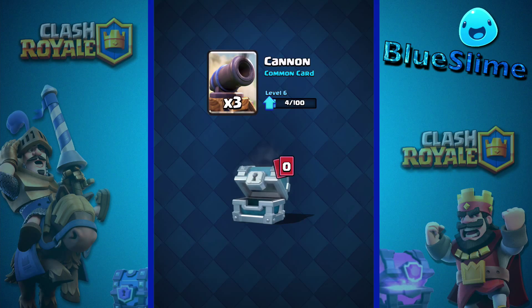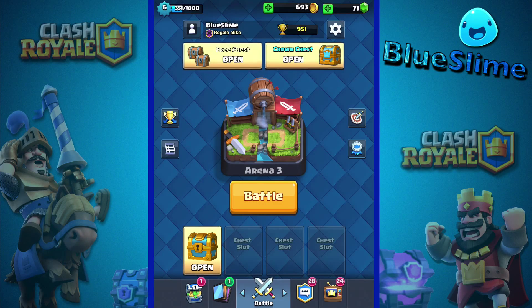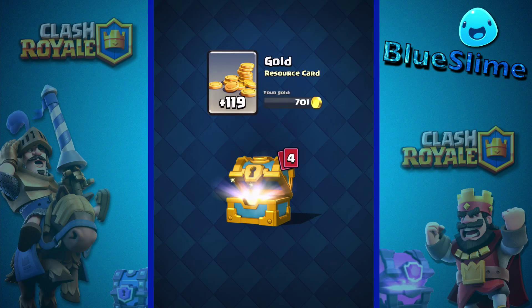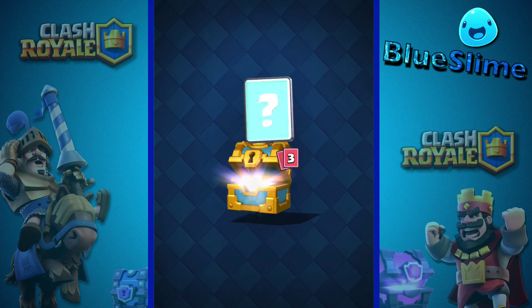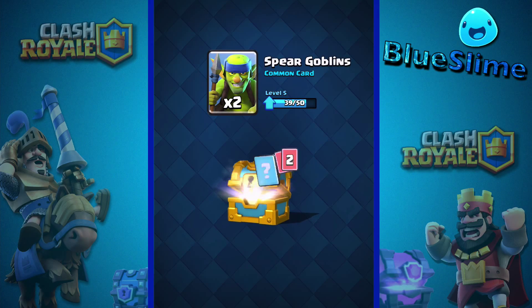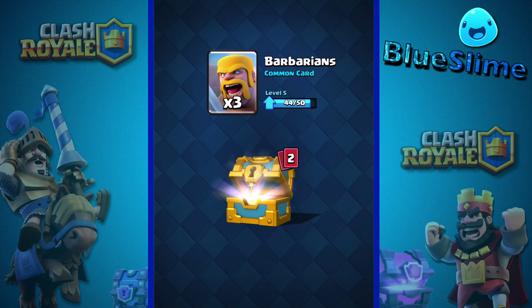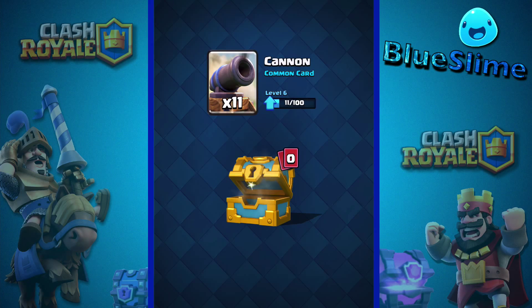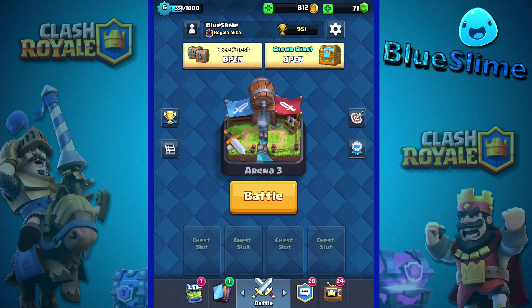Three cannons, pretty good, but I already have mine at a pretty high level. Then a gold chest — 119 gold, that's pretty good. Two spear goblins, three barbarians, another valkyrie — we almost have them to their next level. Cannons again, I don't really need them.